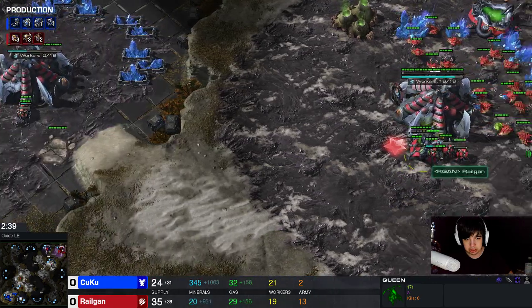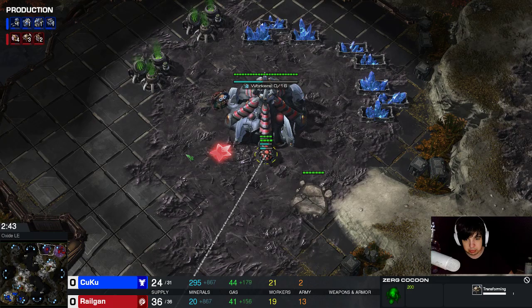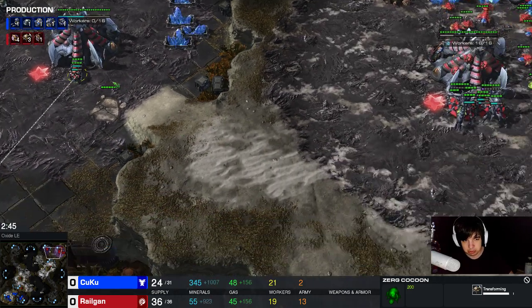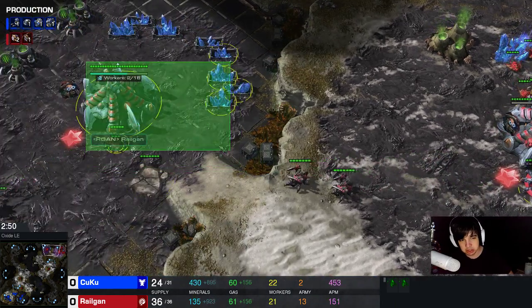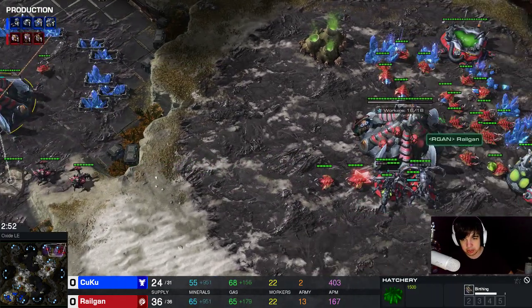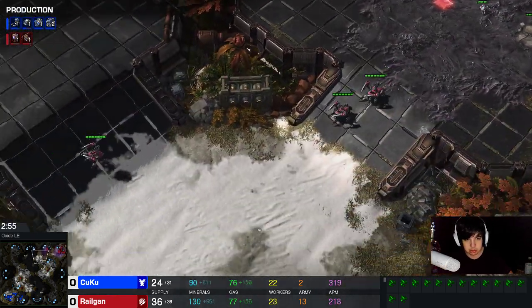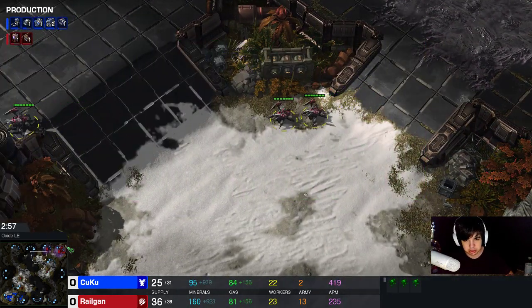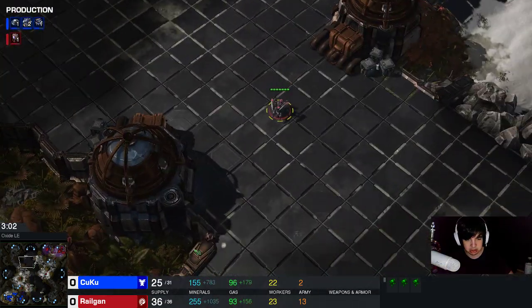I inject, then I send the second queen that pops into the natural. Three roaches are being built right now - you want to build the one in the natural first, and then two more in the main. As soon as the natural was done, I started a queen and then started droning. At 36 out of 36, I built an overlord. You can also build an overlord earlier - it doesn't really matter a whole lot. You just want to build the three roaches first.